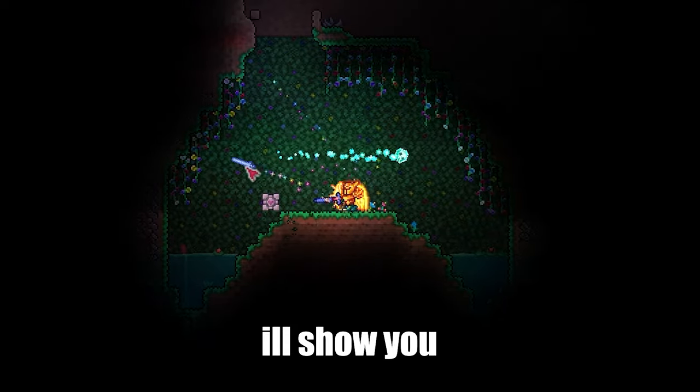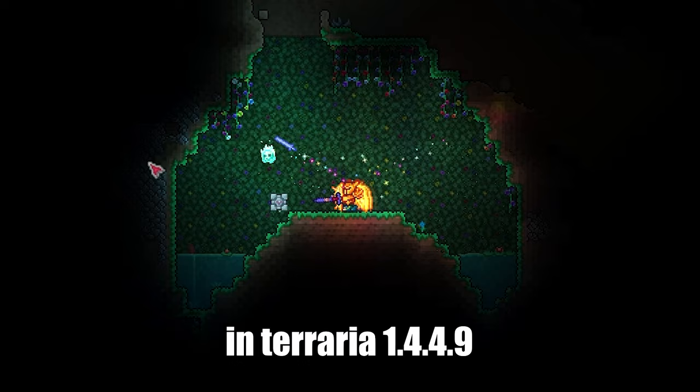I'll show you how to find the Enchanted Sword in Terraria 1.4.4.9. First, copy the seed from the description below, paste it, and create a new world.